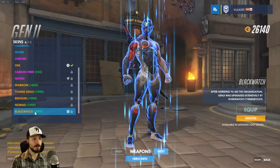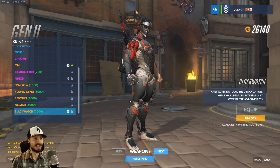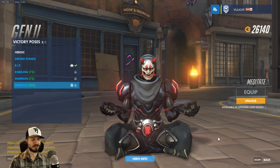Of course, the Genji skin that everyone wants — it's a mixture of Jago from Killer Instinct and Metal Gear Solid. This is gonna be the Genji skin that everyone uses for the next two months. He's got a new victory pose — meditating. Somehow that just looks terrifying with the Oni skin. His spray is eating ramen: Young Genji, or Sparrow, if you will.